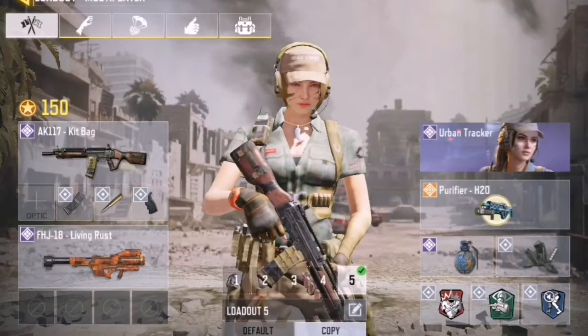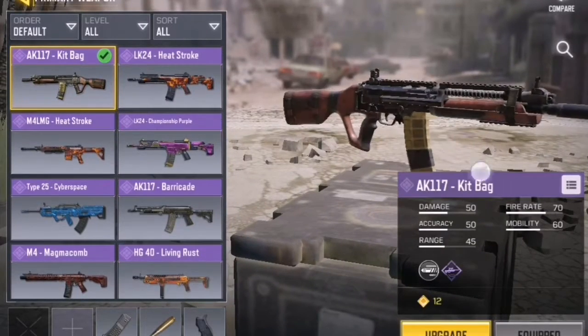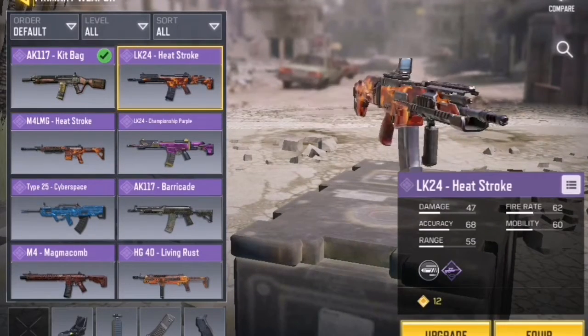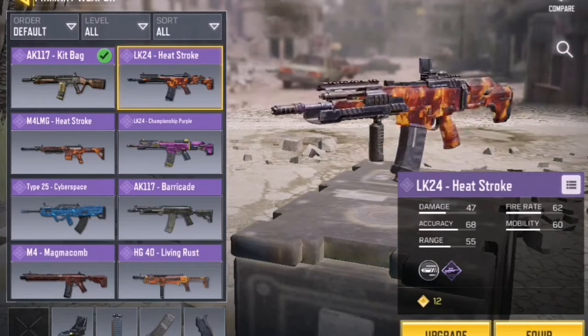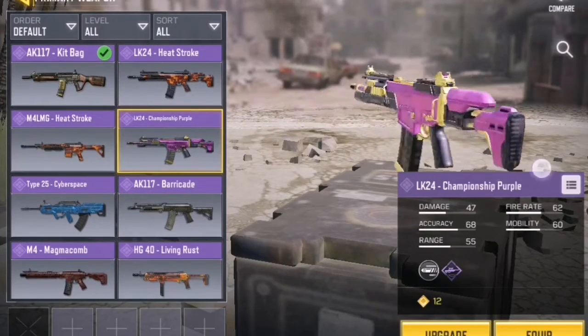Hey guys, what's up and welcome back to another video. Inside of today's video I will be showing you my inventory in Call of Duty Mobile. First we will start off with the epics — the Ecanon 7 kit bag, LK24, M4.